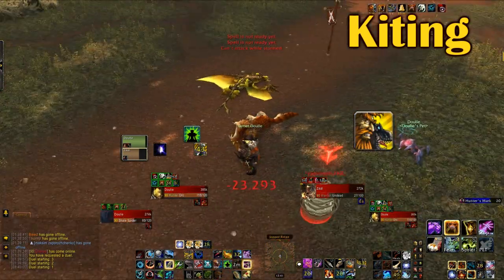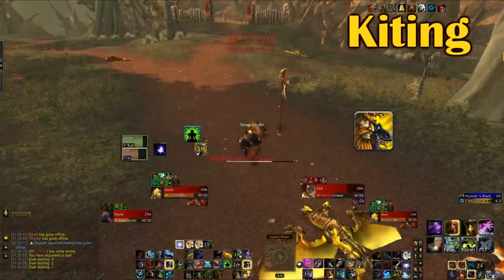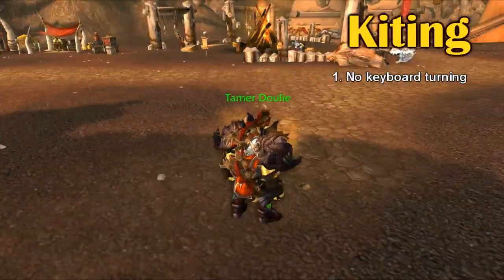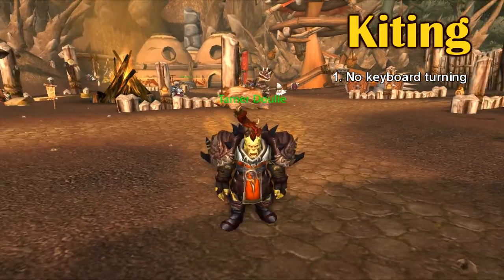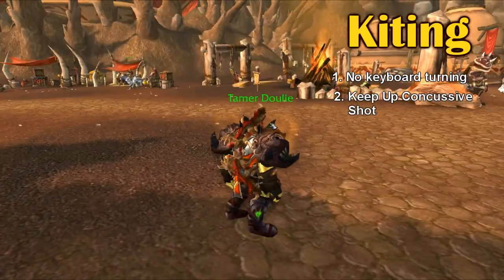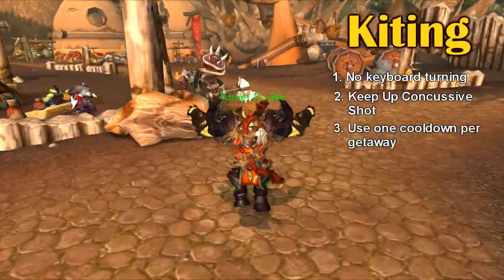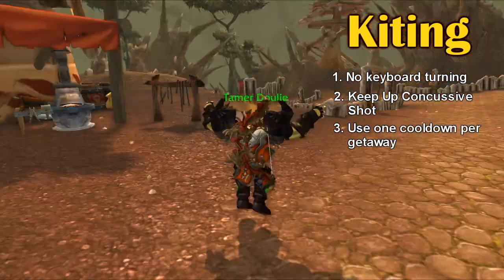I have three major pieces of advice if you're trying to get better at kiting. One is you can't use your keyboard for movement, so no keyboard turning — it's far more effective to use your mouse. Two is always keep Concussive Shot on the target that you're kiting. And three is try to use one cooldown per getaway, if you need to use a cooldown at all.